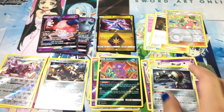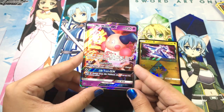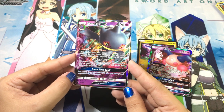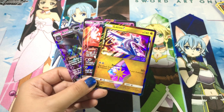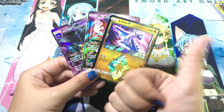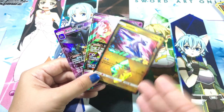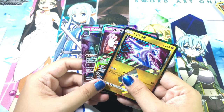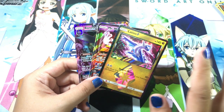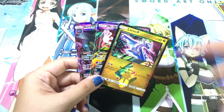So let's see what we got: Latios prism star card, Mr. Mime GX with Magic Evens ability, and Banette GX with the Shady Move ability. I think ETBs right now have better pulls than previous ETBs. If you enjoyed this Celestial Storm ETB opening, smash that like button and comment down below what you think of these pulls! If you're new, go ahead and subscribe and be part of our growing community. That's all for today — see you on the next one! By the way, do you want me to open the booster box live? Comment down below!